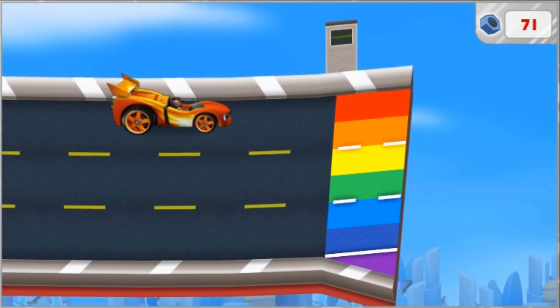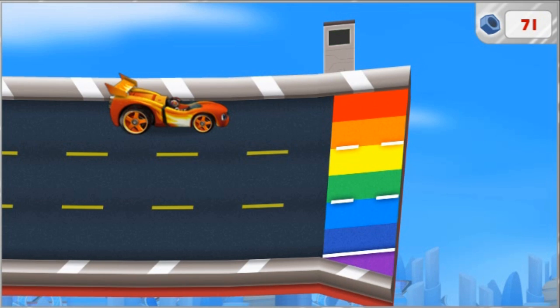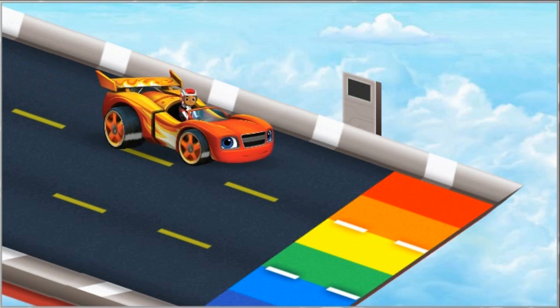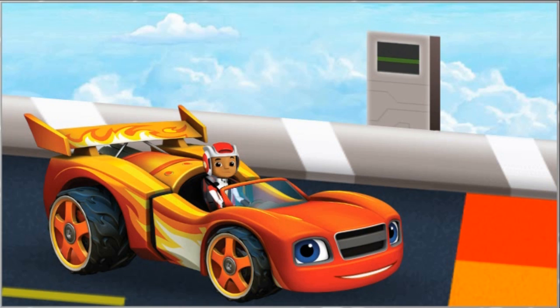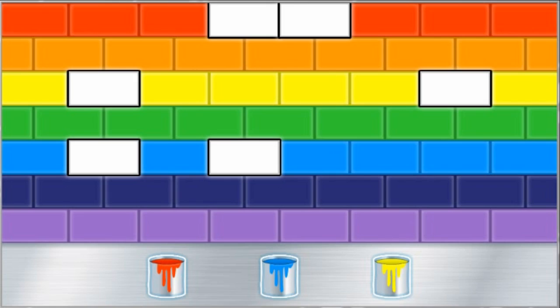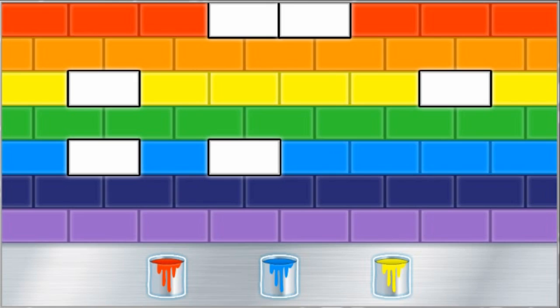Blaze, look — there's no more track. And what are those rainbow colors at the edge? Hey, check it out, a computer. It must release the sky track. We just need to enter the colors that mix together to make the color of that lane. To complete the rainbow pattern, we need to fill the spaces in the road. Click on the paint can that we need to fill the space in the road so that it matches the color of the rest of the lane, then click that space to see it filled.